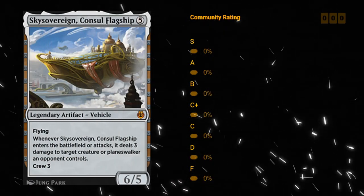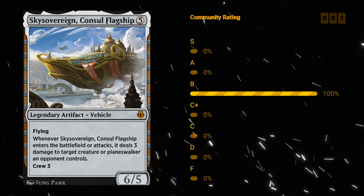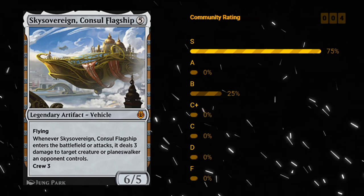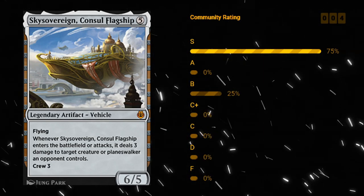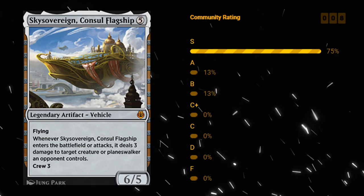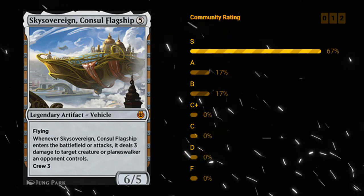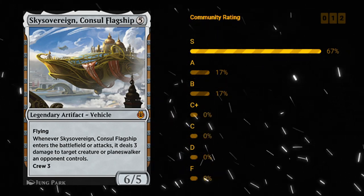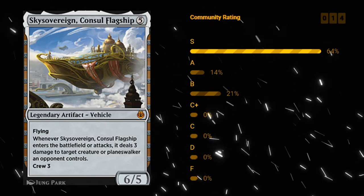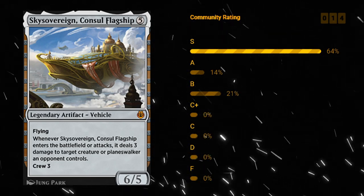Skysovereign, Consul Flagship — five mana mythic rare legendary vehicle, a 6/5 flyer with a crew cost of three. When Skysovereign enters the battlefield or attacks, it deals three damage to target creature or planeswalker an opponent controls. Just playing this for five mana you already get three damage. Then you attack once or twice and the opponent's board will be decimated. Skysovereign is probably one of the few S ratings I'm going to give. Goes into any deck so it's a perfect first pick — just make sure you have enough creatures to crew it and this will win the game by itself. S for Skysovereign.